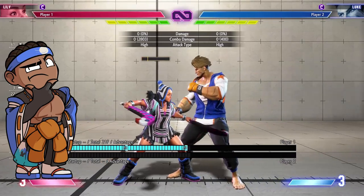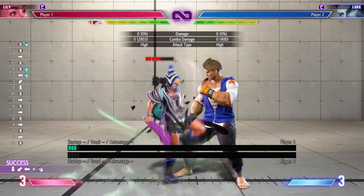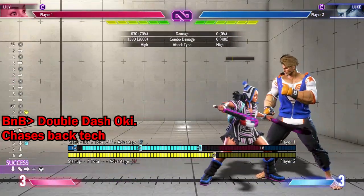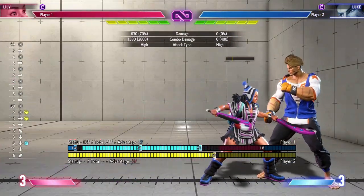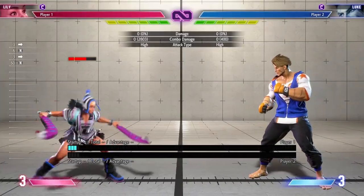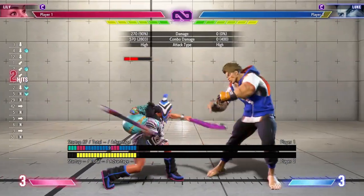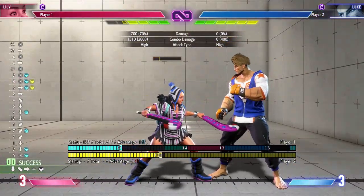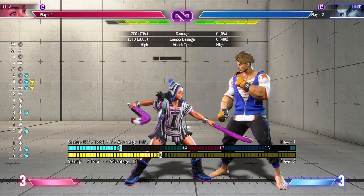While we're in a mid-screen situation, let's say we have wind — we can frame kill and catch them with two dashes, putting us right in their face to apply pressure. You can also do something similar if you have no wind by doing EX, but you have to walk up afterwards, making it much harder to have a proper frame kill unless we do the following.